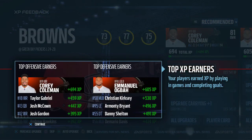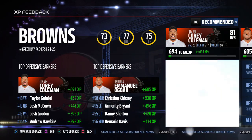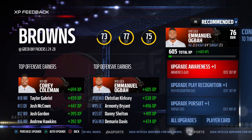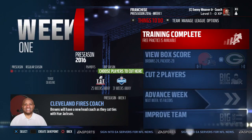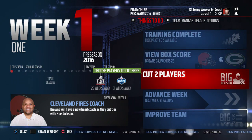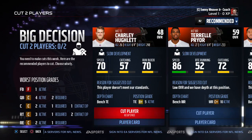We look at the XP earnings from the game and upgrade route running for Corey Coleman and pursuit for Ogba. Then it's cut day — we have to cut at least two players, though we decide to cut four. The game shows recommended players to cut which is helpful.